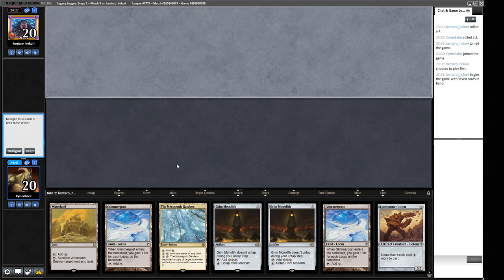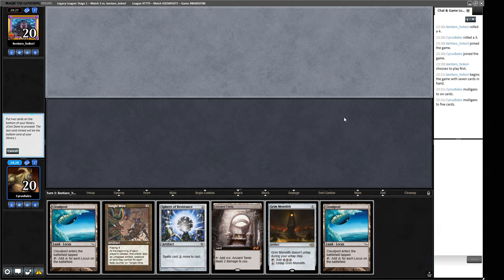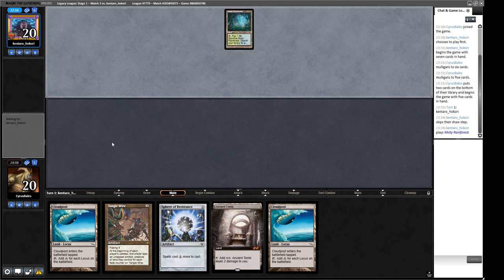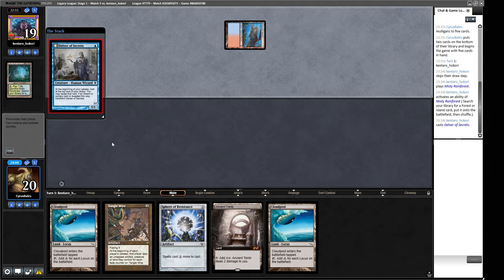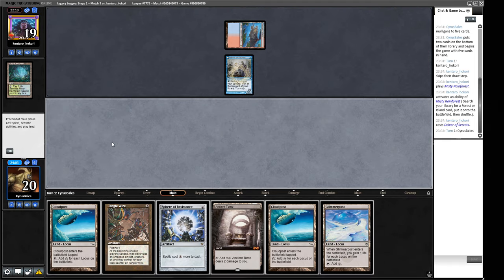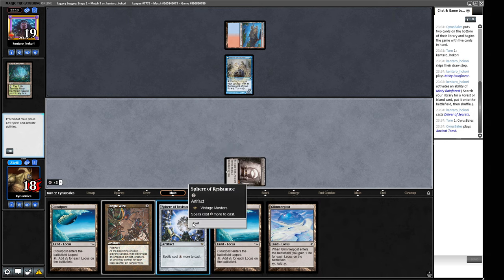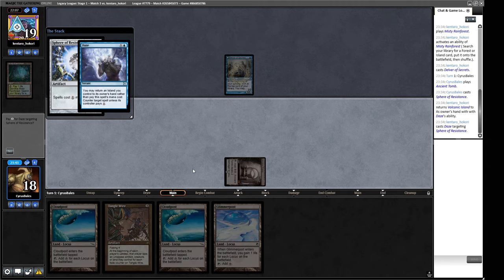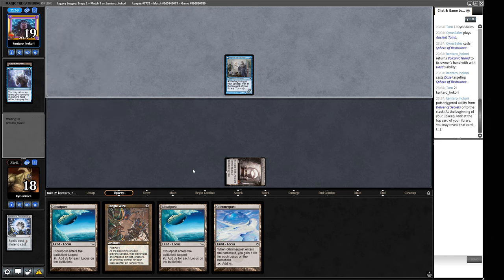Round three opener is a bit slow — we mulligan. On the draw now. We end up with a decent hand including a Sphere. Our opponent cracks a Misty Rainforest into Volcanic Island — we're looking at Delver. Ancient Tomb isn't really where we want to be against Delver. We consider jamming Ancient Tomb into Sphere to get some action, expecting the Tomb to get Wastelanded, and then following up with Cloudpost and Glimmerpost.